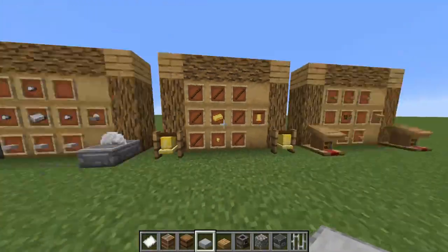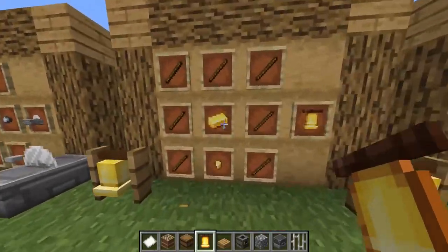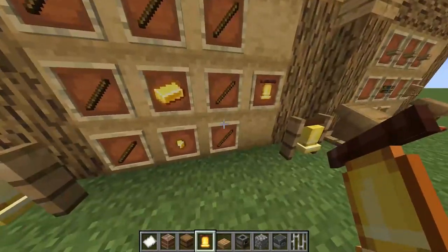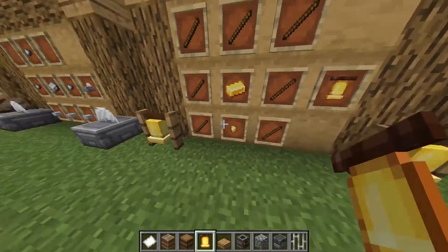Number eleven, we got the bell. The bell is made of a legging-shaped pattern of sticks, with a gold ingot in the middle and a gold nugget on the bottom.